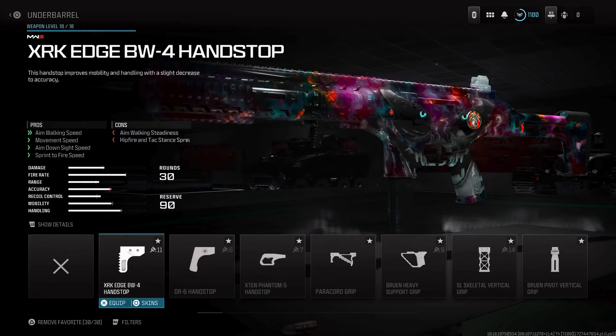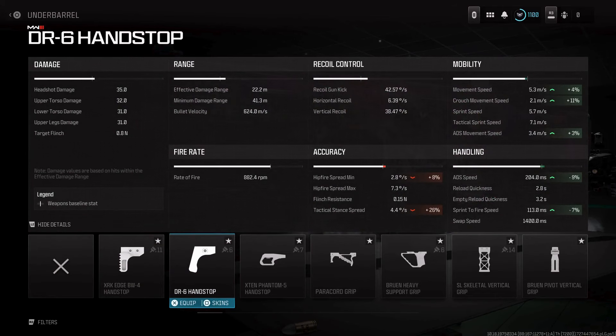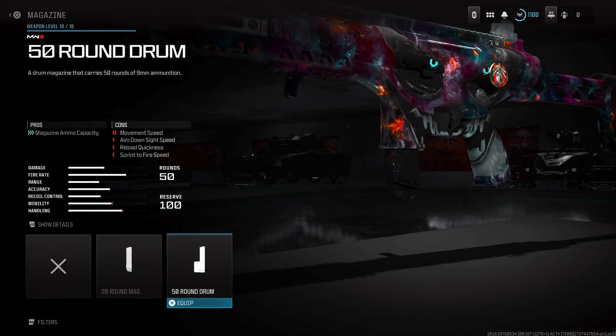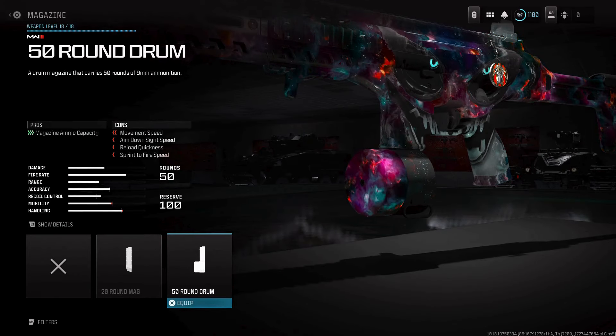For the underbarrel, to aid with mobility and make this more of an SMG, I like to use the DR6 Handstop. It's going to improve the ADS speed, sprint-to-fire speed, and overall mobility. For the magazine, you could use a 30-round mag, but I like to use the 50-round drum, especially because it's a high rate of fire weapon and you want to kill as many targets as you can without reloading.